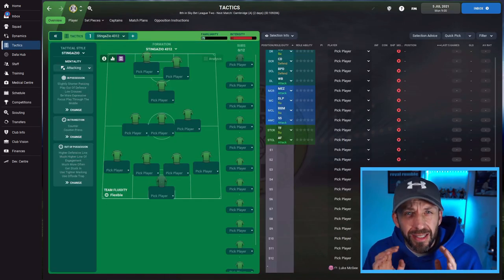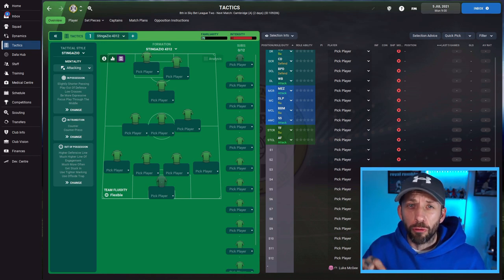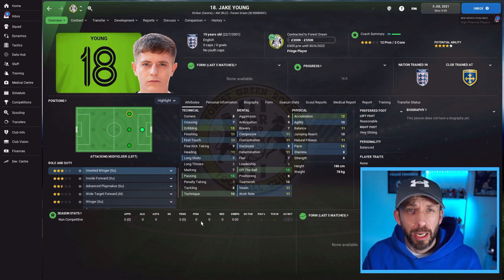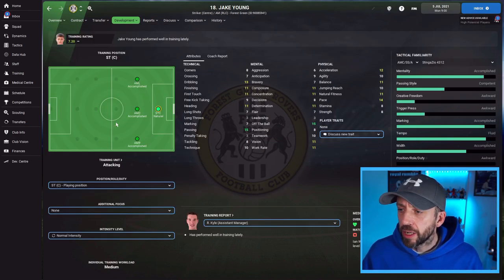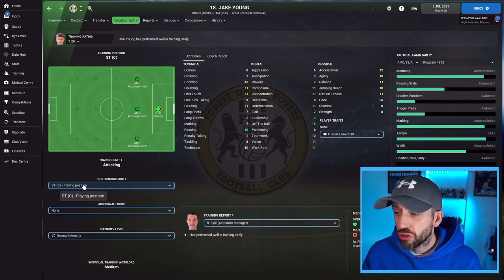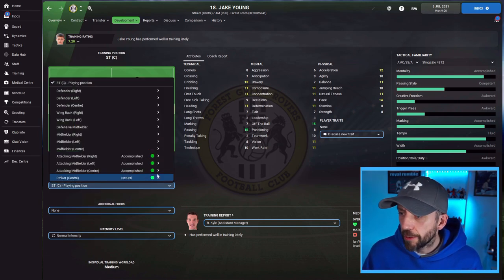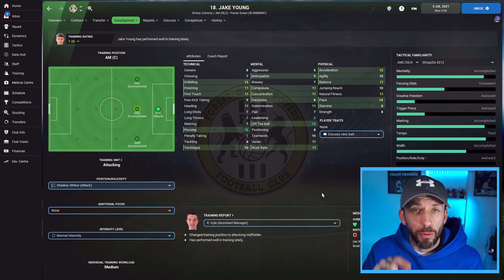One final point on retraining: it's about attention to detail. When you first get to a club and you know the formation and the roles you want players to play, get them training in that specific role. For example, Jake Young — I want him as my attacking midfielder in the number 10 role, but the game lists him as a striker. If you just leave his training untouched, he's training as a striker with no specific role focused on. Go into detail: set him to attacking midfielder, centre, shadow striker, and he'll really drill down on those attributes.